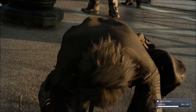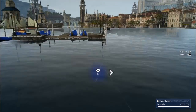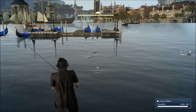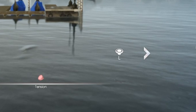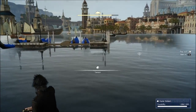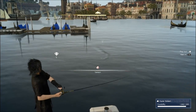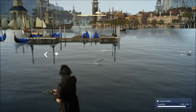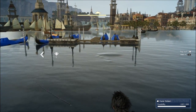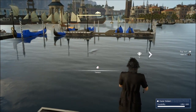If you want to catch something big, something good — after you do that, when they bite the line, what you've got to do is you see this thing right here: the direction that you've got to push your left stick. So you just hold it to that direction. And while you hold it in that direction, you've got to press R to reel in.